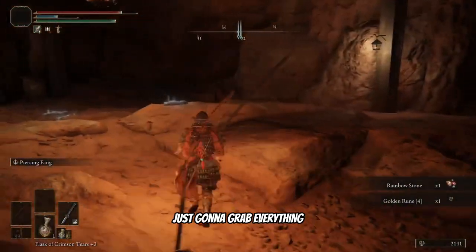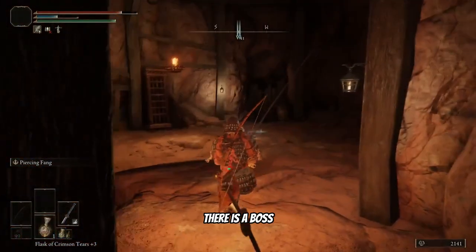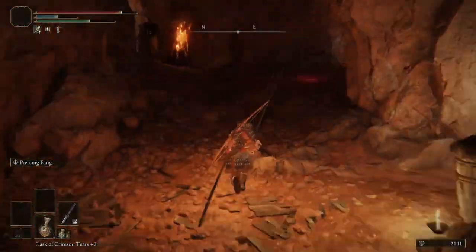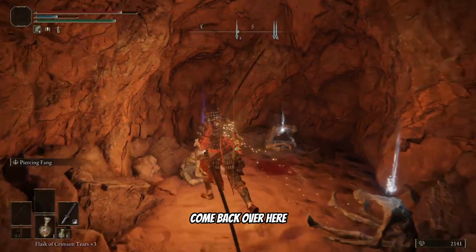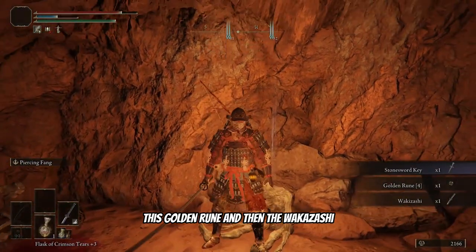Grab everything that was inside the cells. There is a boss — he's behind that passageway right there. Come back over here and grab this stone sword key, this golden rune, and then the wakizashi.